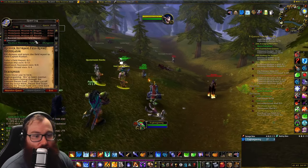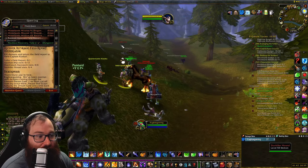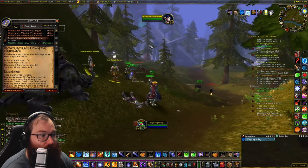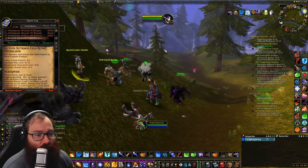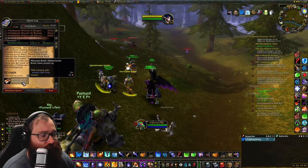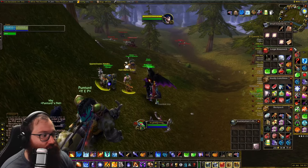Upon arriving, you're going to talk to the Field Captain right here. He will give you a quest called 'Recover Incursion Field Report: Hinterlands.' Essentially you just run around, kill the mobs outside of the portal, and find a scout at the top of the portal — at least that's how it works in Hinterlands. You come back, turn it in, and you receive a briefing. This is very similar to the Phase 5 AQ event.